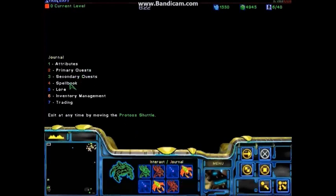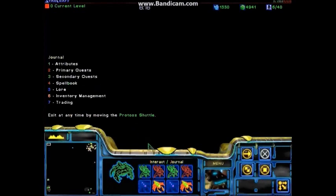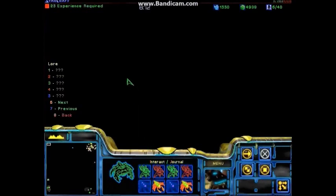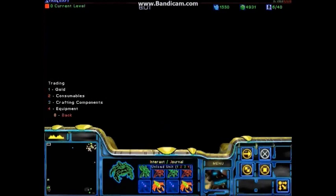You might as well look at the rest of the menu as well. Just the quests menu — that just shows your objectives, you haven't done any quests yet. The lore menu — same sort of thing, we haven't unlocked any lore, but you can get lore entries. And trading — that's simple as well. You just trade with your allies: gold, consumables, items, and crafting components. Pretty much anything you can actually pick up in the game you can trade with each other. I think that will be pretty fun for players.